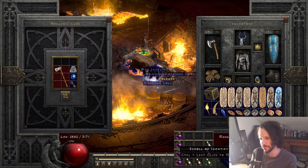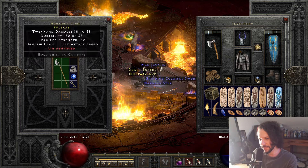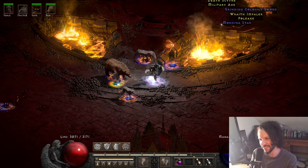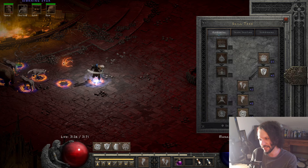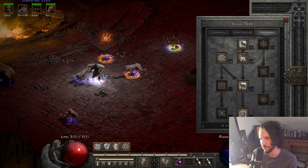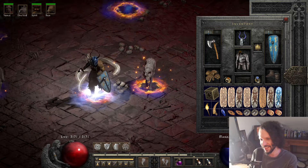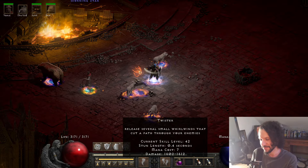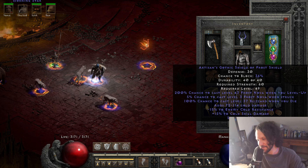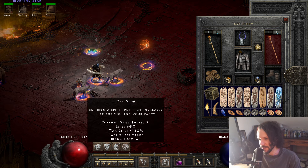Mr. Llama recently showed something on his channel using Arctic Blast - he called it a meme build. But I don't think it is, because he was using Hurricane and summons and Oak Sage exactly the same as I'm doing right now. You could take all the points away from Oak Sage, max Arctic Blast like he did, and have literally the exact same build. What he didn't have is this shield for even more cold damage. He used a Spirit shield. Also, this is non-ladder, so this is a real online build.